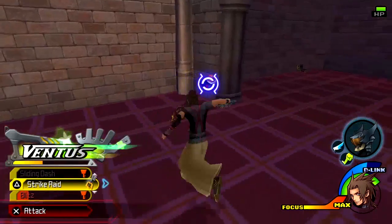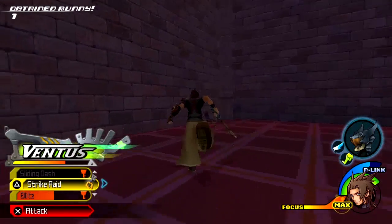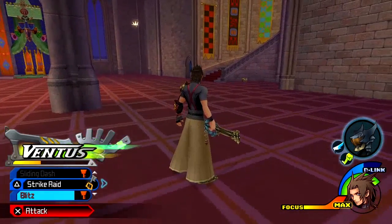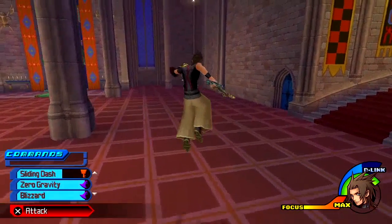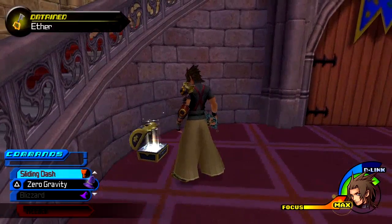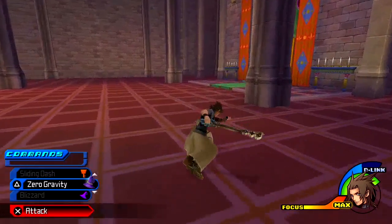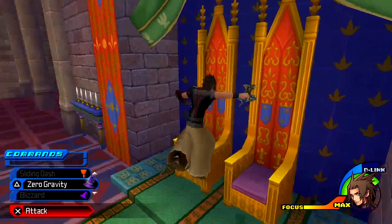If Blizzard gets leveled up enough we can make Blizzara. You may want to turn off the D-link — hit left on the D-pad — from going down so you can't accidentally use it. There are a few more enemies in the room and I think there's another treasure chest past the throne. There are a couple more enemies here — watch yourself to the left of the throne.